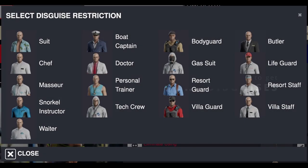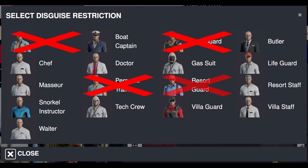This may look like a lot, but if you really think about it we've already gone over how to get the suit, bodyguard, personal trainer, resort guard, villa guard, and villa staff disguises. But let's go over how to get all the other disguises using the isolations we previously went over.